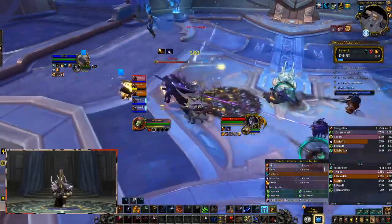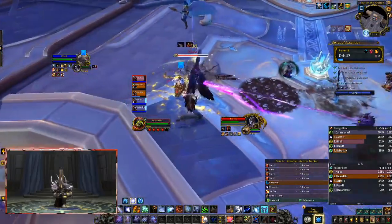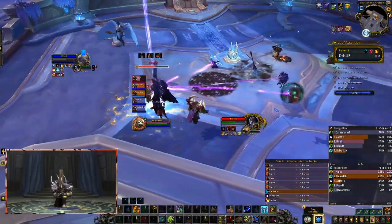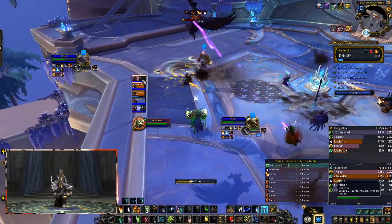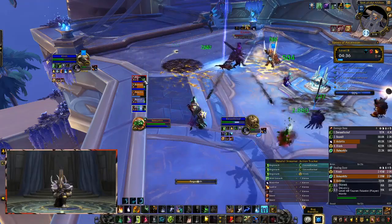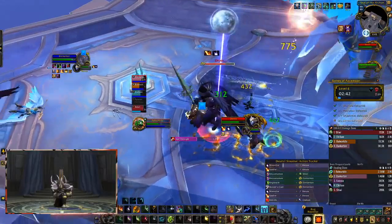We're going to move on to the last trash before the final boss. This last mob has all three effects combined: he's going to jump into a puddle with an AoE frontal cleave, and he's also going to be throwing spears out that will pulse damage outward. Make sure you're not in it.